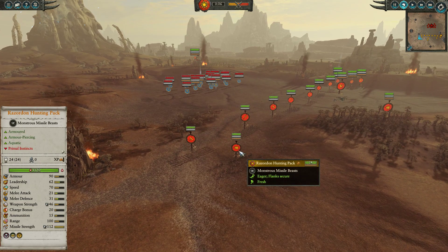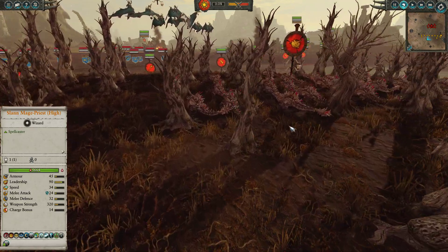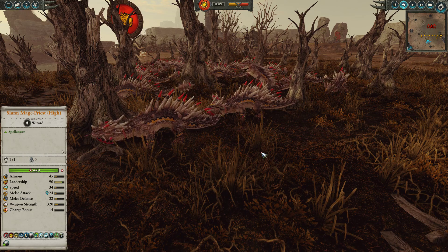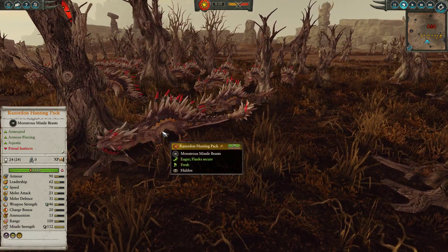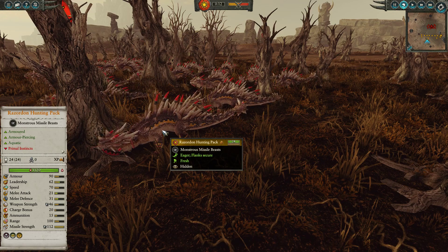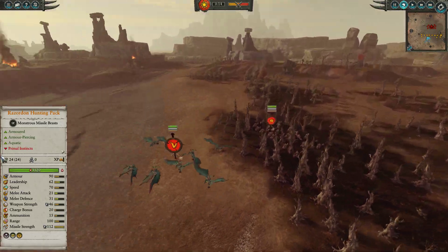We've gone for the triple Razordon Hunting Pack build — one, two, and three. The one on the far side is the Maxim Barbs, the Regiment of Renown Hunting Pack. Why bring Razordons instead of Salamanders? They perform pretty different jobs. Salamanders are far better against units which lack armor or large targets, whereas the Razordons have armor-piercing bolts and spikes. Against the Dwarfs they're incredibly risky — very squishy and lacking range — but they have 112 missile damage and 24 armor-piercing missile, which is pretty crazy.